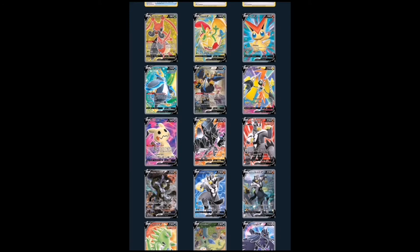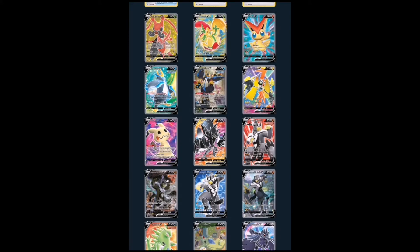In the ninth spot we have Empoleon V full art — it's going to be a Rapid Strike Pokémon. Look at that — one of the starters — and look at that artwork. The green, the yellow, the blue all come together almost perfectly. I can't wait for this set; the artworks in this set are incredible, and the best of all there are a lot of choice cards — this is just my 10 favorites I'm going to hunt for.